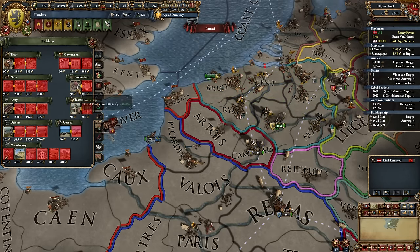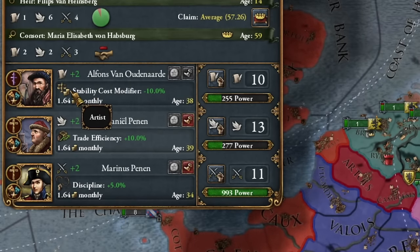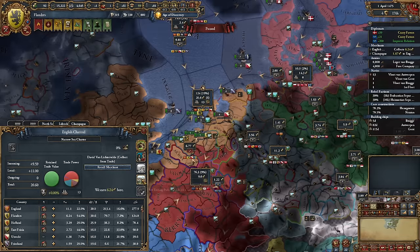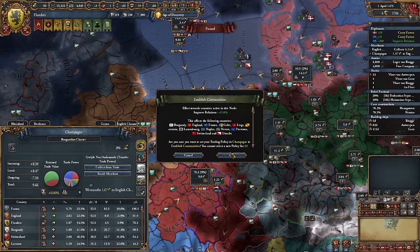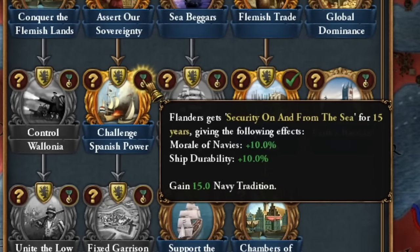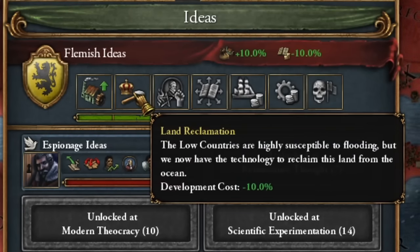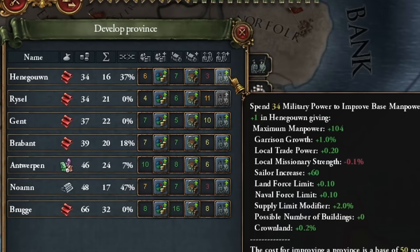It's a tough decision — churches or production? Why not both? I can afford my two-tiered advisors now — they're 50% cheaper. What matters is that I'm turning a profit. Let's employ our merchants to swiftly improve relations in the region where we're at war; this will significantly reduce aggressive expansion. I've also developed land reclamation — this is precisely why I chose Flanders as the base for building the Netherlands. I'll have plenty of time to develop its provinces, which seems quite affordable in this region.